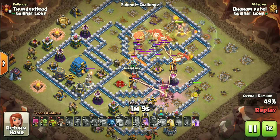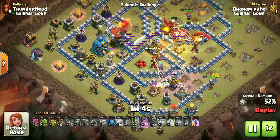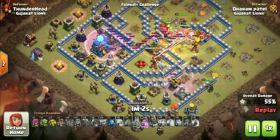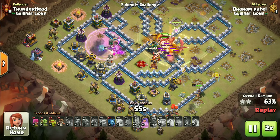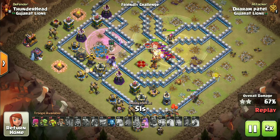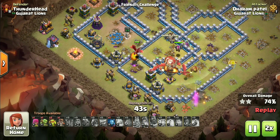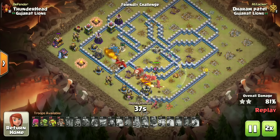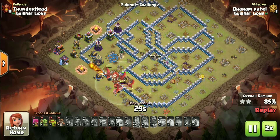Dragons have a lot of firepower when deployed in a pack. We just have to preserve their HP, so it's better to use heal rather than rage spell for dragons at TH12, especially against multi infernos. But we have to use rage for the yeti blimp or else they might fall short. Keep that in mind. There is nothing left on this base, so let's move to the next strategy.